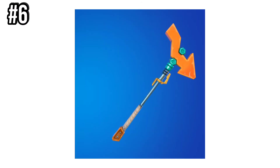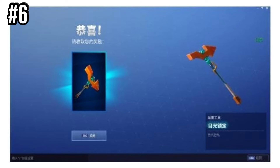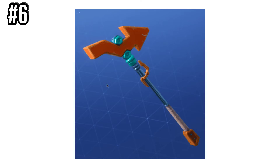Number 6 is Pointer. This pickaxe was a China-exclusive pickaxe, and only players from China were able to get it. It was purchasable in the item shop back in Chapter 1, Season 5, but not many people got it as Fortnite China wasn't very popular back then.